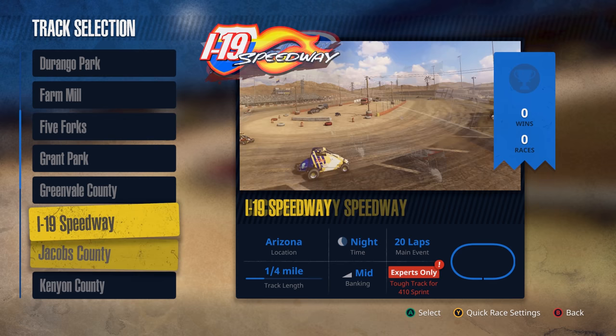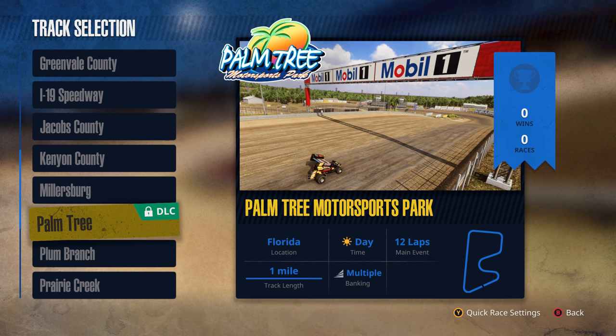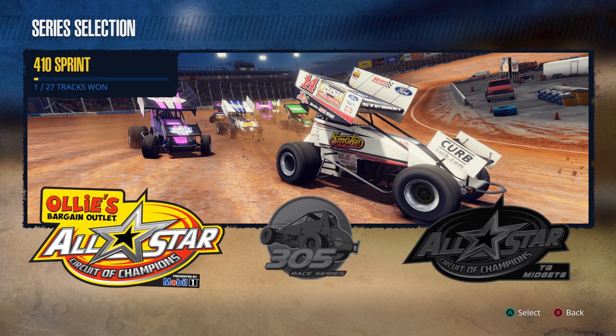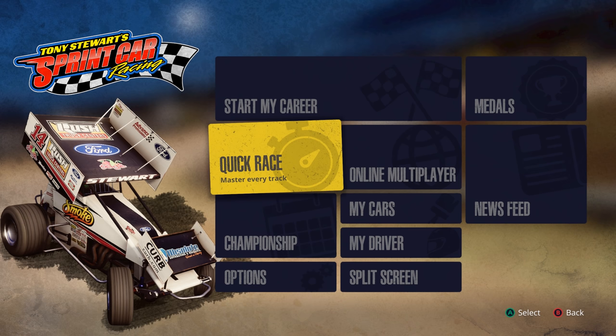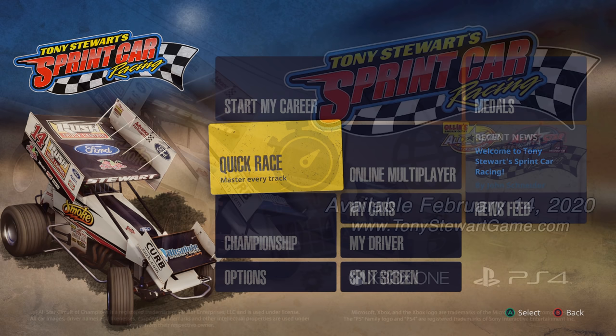I-19 Speedway is a lot of fun in the Midgets. There's a DLC road course too — turning right in that on a dirt car is just so much fun. The feel of the physics overall is great — you can really tell how light these cars are. Compared to the Heat games' truck series on dirt, the trucks are so heavy. These sprint cars are absolute rockets. Let me know what you thought in the comments. Tony Stewart's Sprint Car Racing — check it out February 14th, and a week later on Steam.